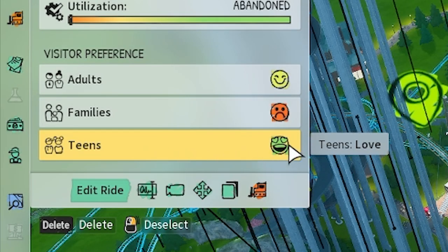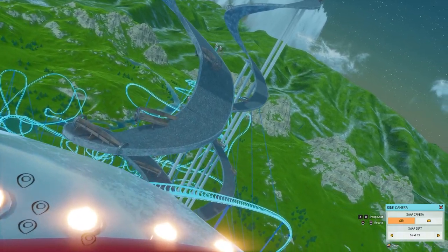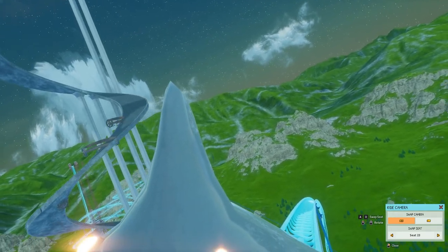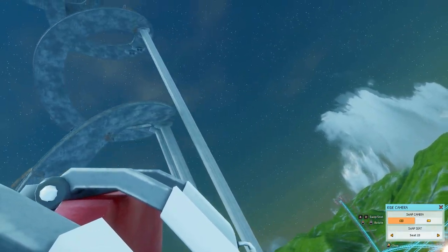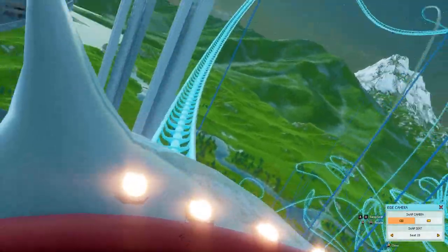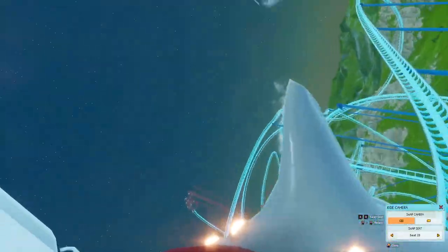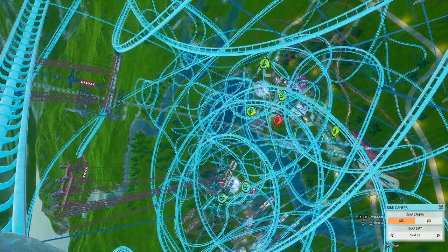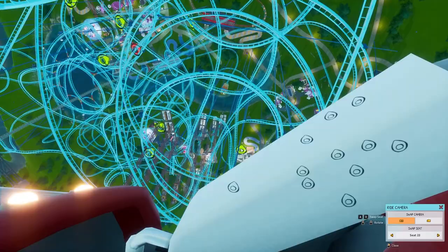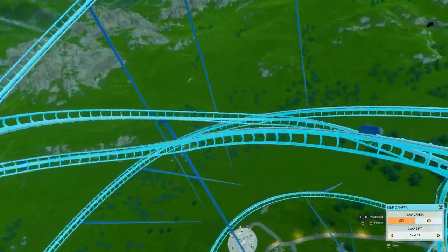You can see teens absolutely love this ride. Families, not so much. I'm back in the front seat. There's the spiral paths — mind your head under there. And then we say goodbye, spiral paths. We are on the roller coaster and we're coming down, we're coming up. Look how smooth and nice this is. Look at all that coming up — looking down, you can really see what's about to come. It took so long to actually get this to work as well, but it was worth it.